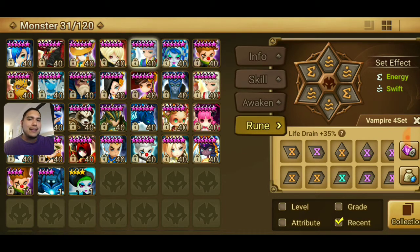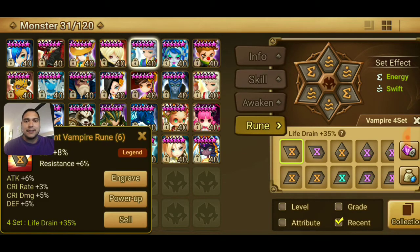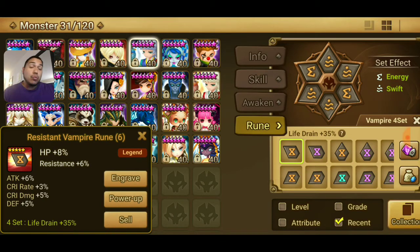There should be no reason why this kind of set should be on a support type monster. This one I kept because it's a legendary rune and it's an HP set, so if I was going to build a Ramagas or a Rakan, this would be an okay set to put on said monster. Now this one right here I kept because it has resistance. I love resistance and I always try to put as much resistance as I can on my monsters — you never know. This whole game is based on RNG but that one attack RNG may be slightly more in your favor because of the resistance. I also kept it because it has crit rate, crit damage, defense, and attack — all the attributes I would want on a vampire rune.